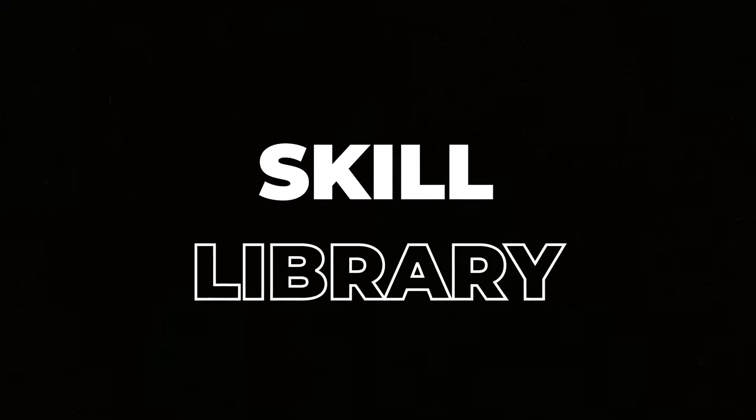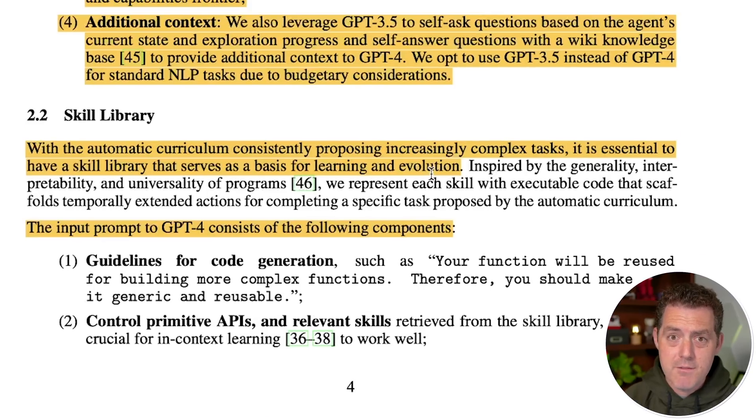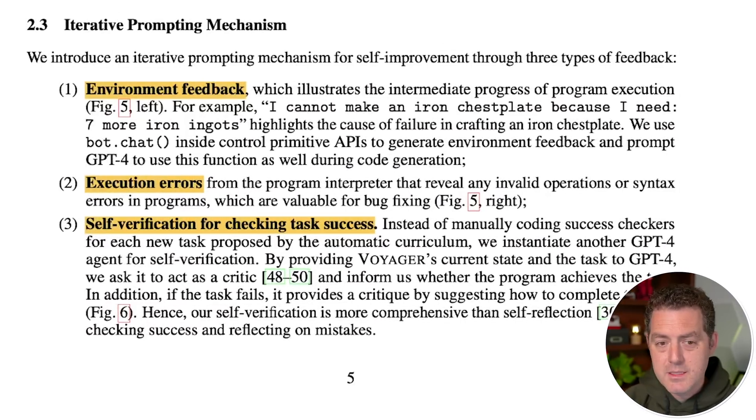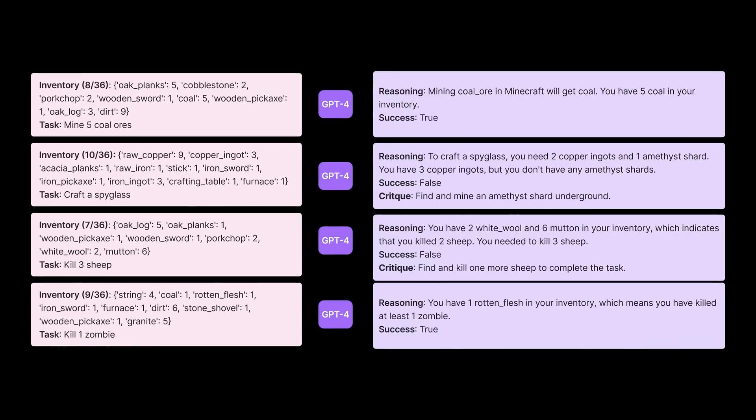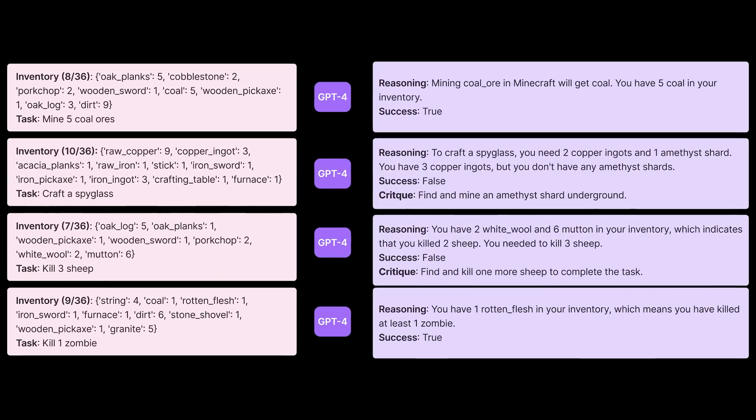Next is a skill library. They prompt GPT-4 to give not only a description of the different types of skills possible — like mining, building, crafting items — but also the code necessary to execute these tasks within the simulated Minecraft environment. Next is their iterative prompting mechanism, very similar to AutoGPT, where they prompt ChatGPT to generate skill descriptions and the required code, execute it, and if there are errors, iteratively pass those back to ChatGPT until it gets it right.